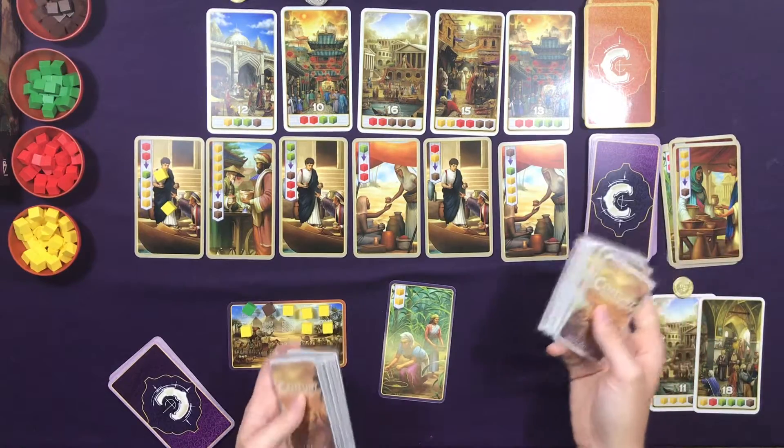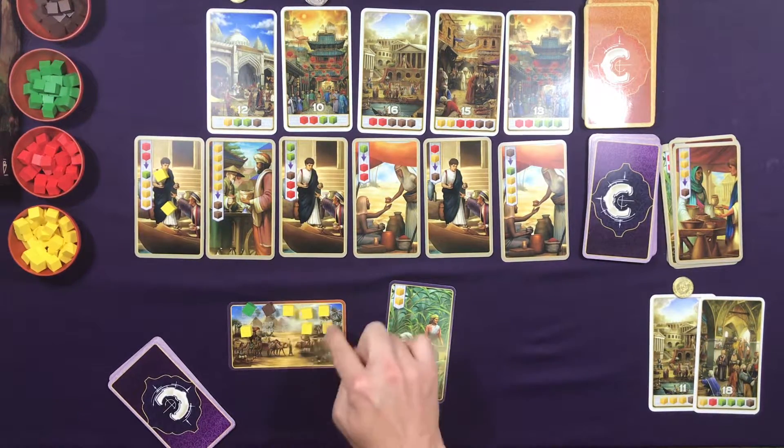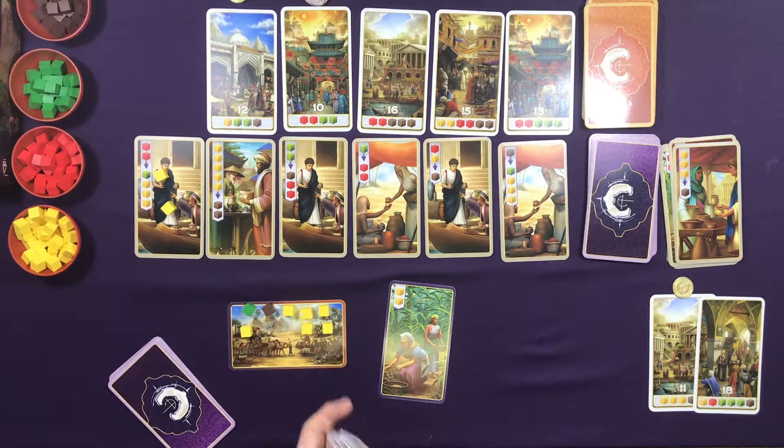We're going to take all the Automa cards we didn't use for round one, shuffle them all together, and deal out a deck of 16 cards. On Standard, I go first and the deck is made up of 18 cards, 16 cards, and 17 cards, and you start off with three resources. For Expert, the Automa is going to go first every turn, you only start with one yellow resource, and there's only 15 cards each round — so round one has 15. Standard gives you three extra turns to try to get your engine built up.